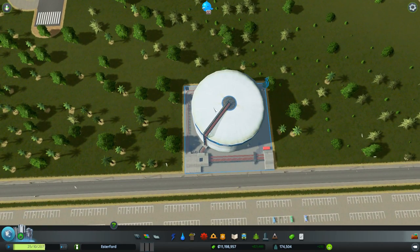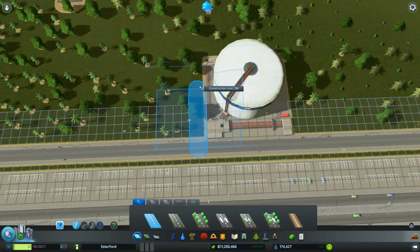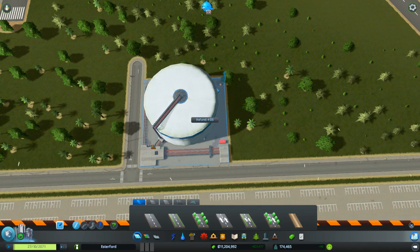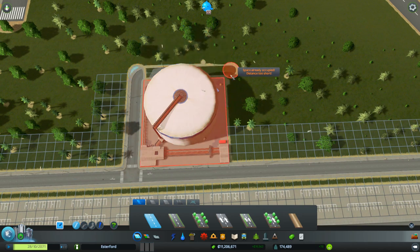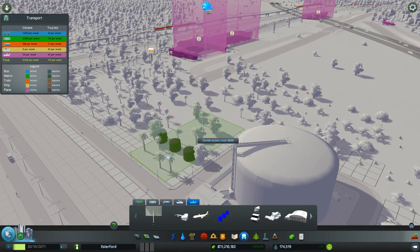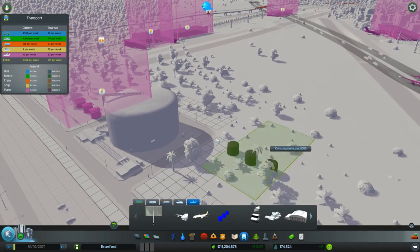We can always change our minds about these things — nothing's written in stone, I'm just playing around. Can I run a road? Yes I can. Let's do that again because I want this to be tight — there, across to there and down to there. Cool. So we've got our big fuel tank. Now can we put in some of these little fuel tanks and create a fuel depot?